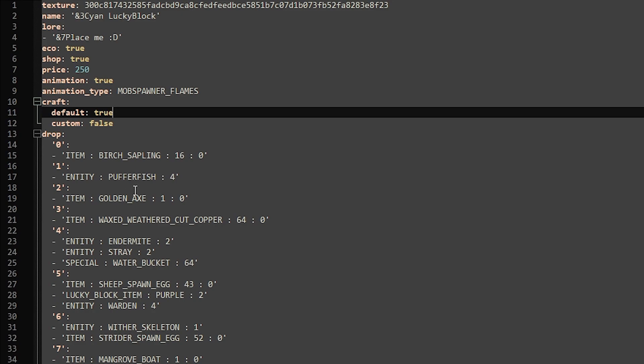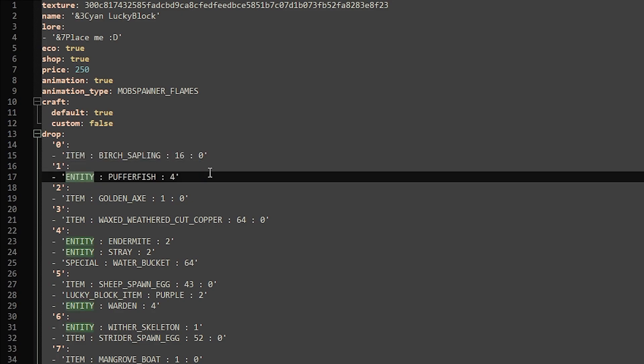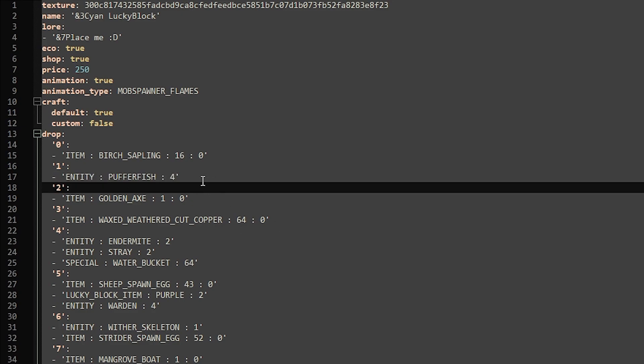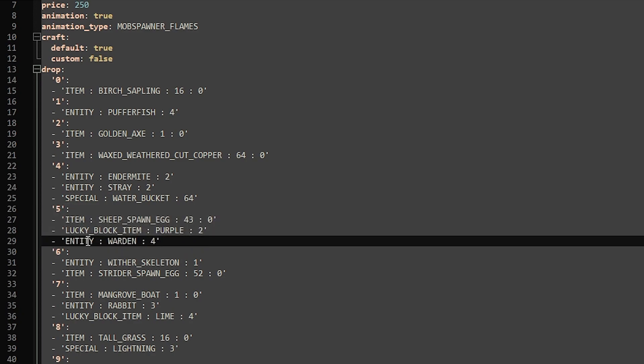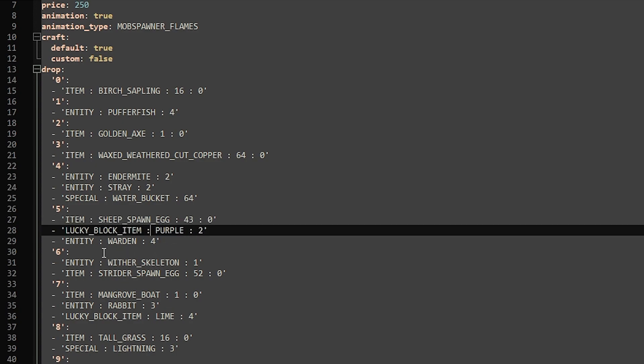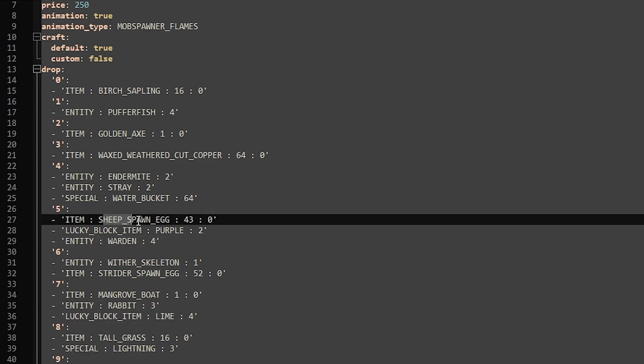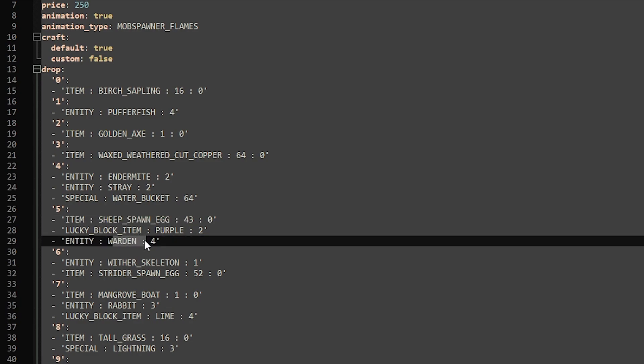The drops are something you can actually customize. The formatting looks like this: Drop 0 is an item — the item is Birch Sapling, and it will drop 16 Birch Saplings. Drop 1 is an entity — a Pufferfish — and it will drop 4. When we look at drop 5, you can see a drop with multiple lines: we get a Sheep Spawn Egg (43 of them), 2 Purple Lucky Blocks, and it will also spawn 4 Wardens. Spawn Eggs are great, but Wardens are strong and dangerous.